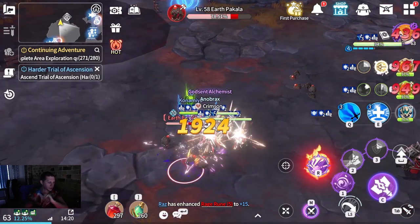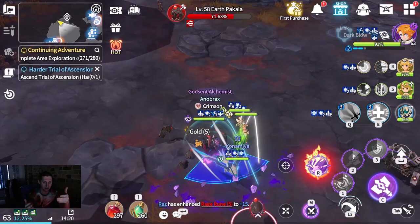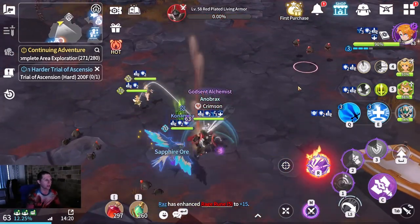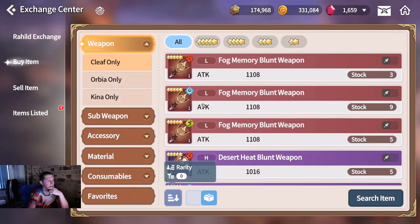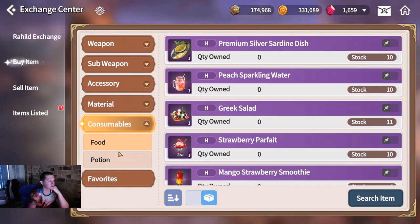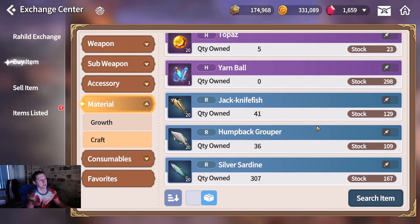Rahils are your exchange center currency, which you get for selling various things on the exchange center. Here's the exchange center - buy, sell, et cetera. You can buy and sell items; there's even raid-level weaponry, materials, potions, food. All kinds of things on the exchange center - this is basically your auction house.